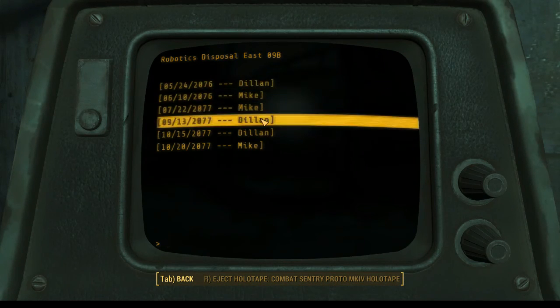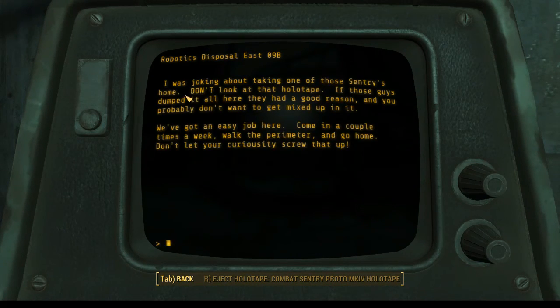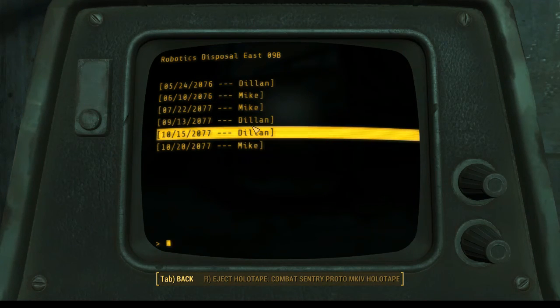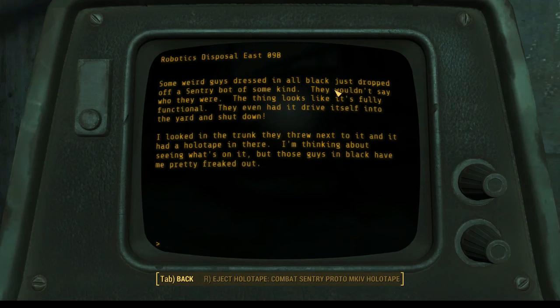Employee notes — let's go to the later ones. I was joking about taking one of those sentries home. Don't look at the holotape — if those guys dumped it here, they had a good reason and you probably don't want to get mixed up in it. We've got an easy job here: come in a couple times a week, walk the perimeters, go home. Don't leave out of curiosity. Weird guys dressed in all black just dropped off a sentry bot of some kind. They won't say who they were. The thing looks like it's fully functional — it even had to drive itself into the yard and shut down.